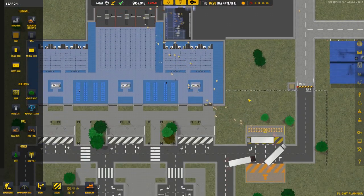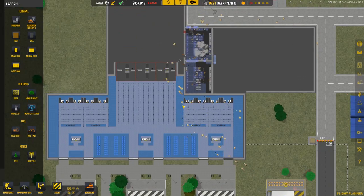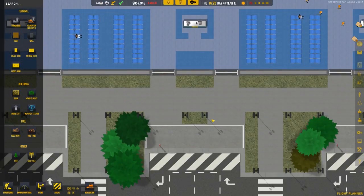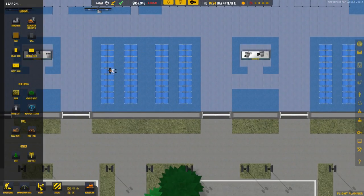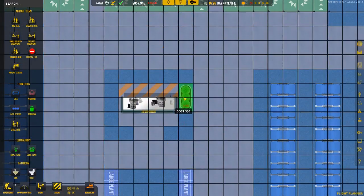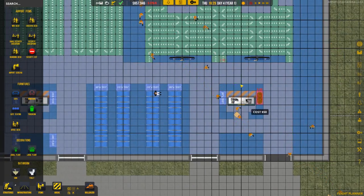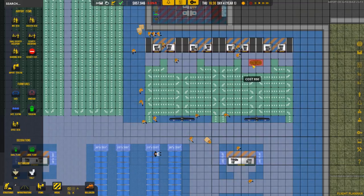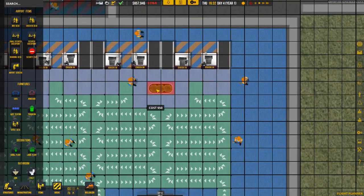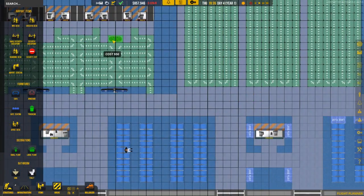I'm not sure what the roadmap of this game looks like moving forward, but hopefully large airliners are planned in the near future. I think all we need to do is add a couple more things in here, maybe some large planters around the area just to make things look a little nicer. Unfortunately there's not a lot of variety in the decor at the moment in this game.